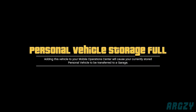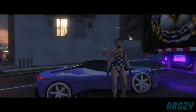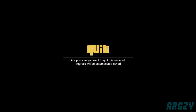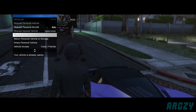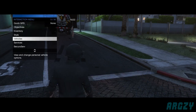Press right on the D-pad and you should get a personal vehicle storage full alert — just accept it, that's fine. Now reverse after your friend gets kicked out of the car, then get out of your car. Do the Franklin alert quickly like you normally would — you can do that after you exit the car, it doesn't really matter. Then return your personal vehicle to storage, and also return your MOC to storage using the Services menu in the Interaction Menu.